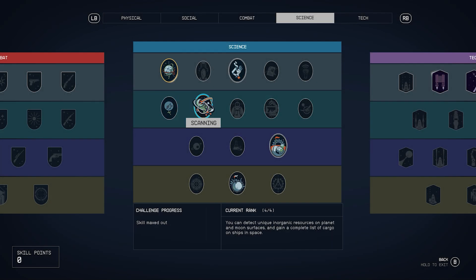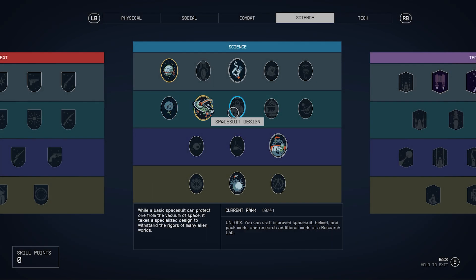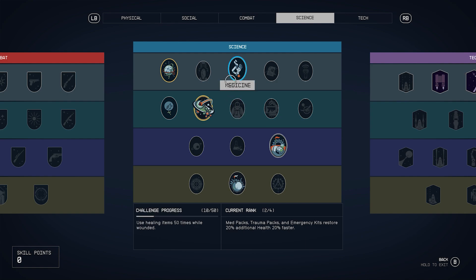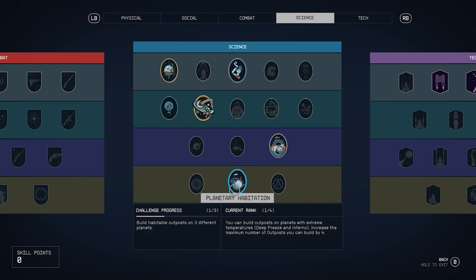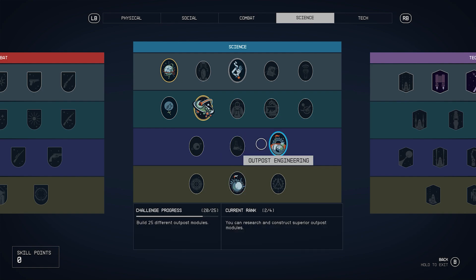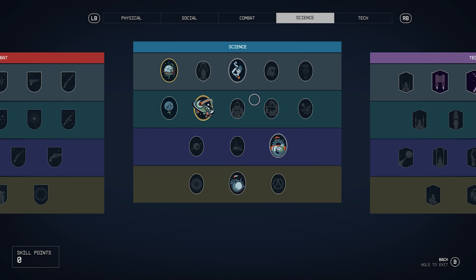Now let's go over the skills that we're going to need before we get into the missions. Number one, you want two ranks in medicine. You're going to need three ranks in astrodynamics, one rank in botany, four ranks of scanning, and two ranks of outpost engineering to eventually get to planetary habitation. Planetary habitation is what we need to make our outpost at the second location, and that is the ultimate goal here.